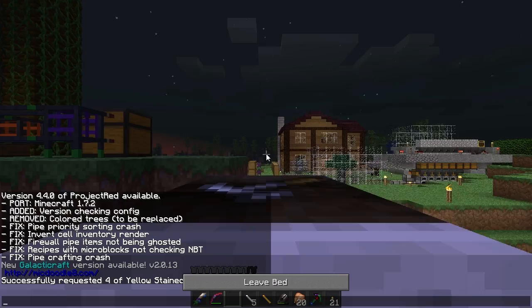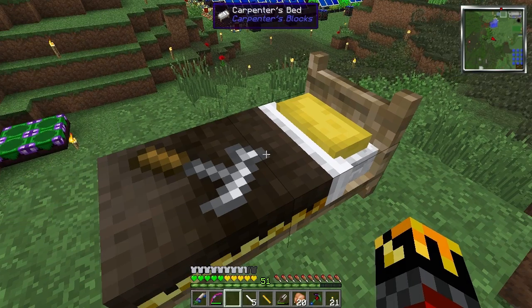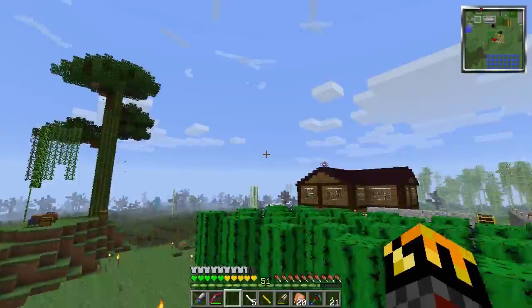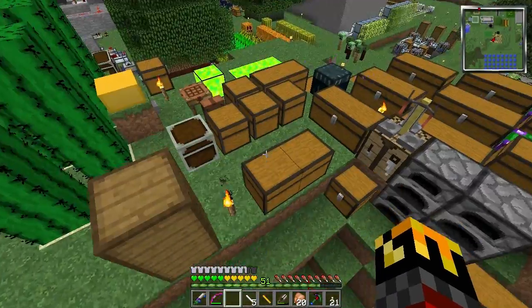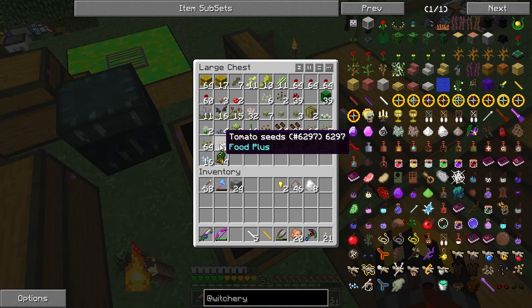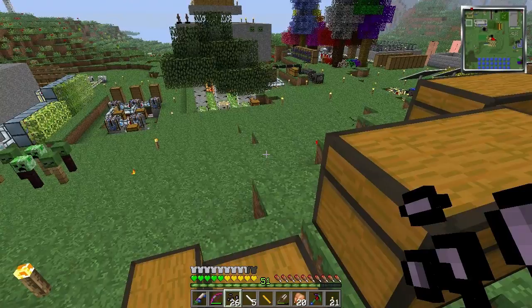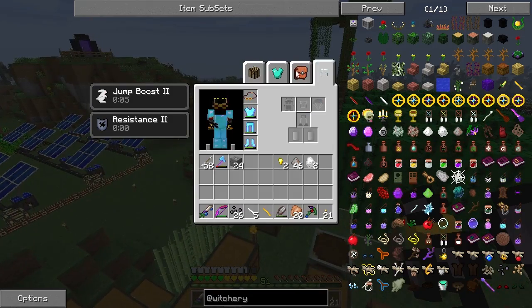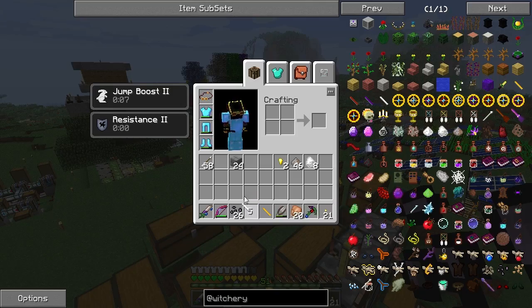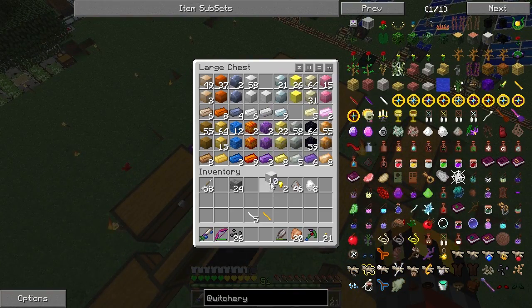Looking at the book — collecting fumes, distilling, circle magic — I see belladonna flower. Belladonna — that's in here somewhere with barley, tomato, snowball. Belladonna seeds — do I have to farm them? Do I have a hoe? I do not have a hoe. An iron hoe will do me, I'm going to need more iron.